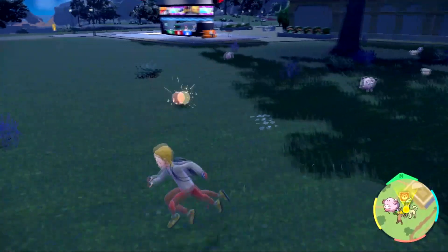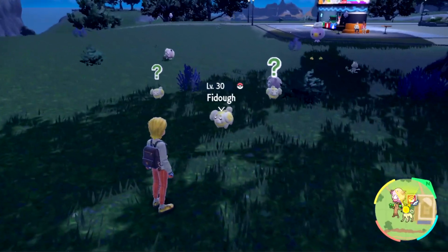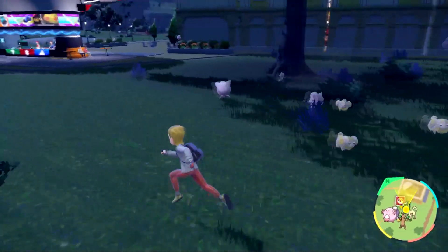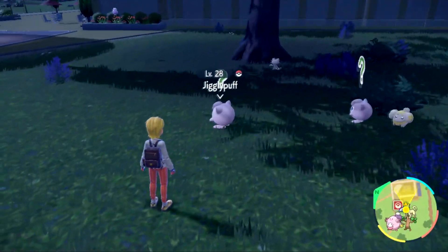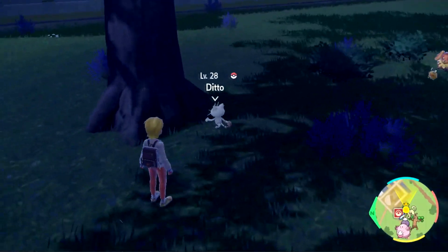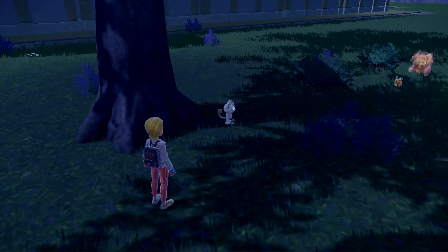If you click the left trigger button you can read the Pokemon's names, and if it says Ditto it means it's a Ditto. If it says question marks — if you already have the Pokemon but it has question marks — that means it's probably a Ditto. So you're going to attack it and a Ditto will appear.